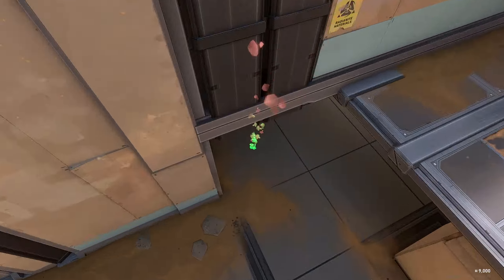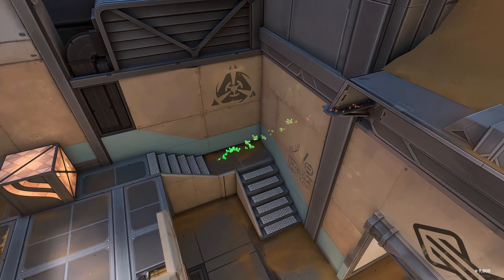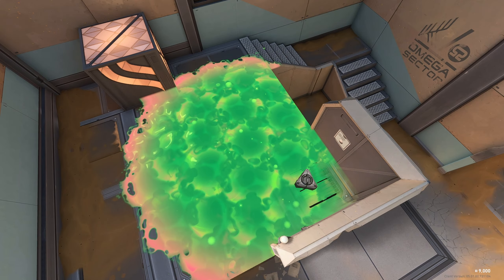Snake bite lineup for B default plant position. For this lineup, walk into this corner in B arcade and line up the lines of your HUD right here on the tips. It's gonna look like this — just do a simple left click. The lineup lands on B default and they cannot defuse the spike.